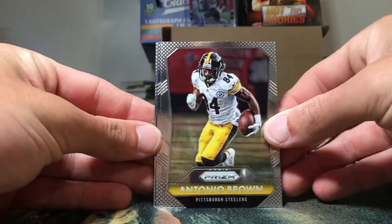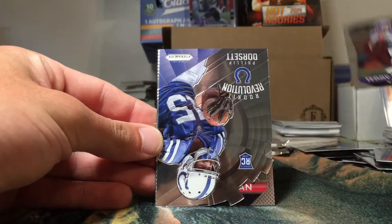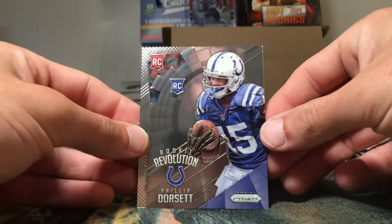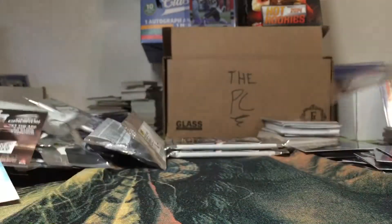Next pack: Antonio Brown, Teddy Bridgewater, a Phillip Dorsett rookie revolution die-cut, and a Tevin Coleman rookie to end that pack.